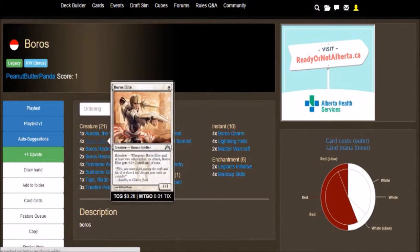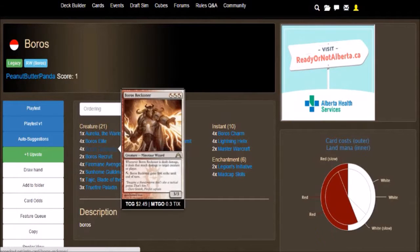And we got 4 Boros Elite, which is a 1/1 for white with Battalion. The effect of Battalion is: whenever Boros Elite and at least 2 other creatures attack, Boros Elite gets +2/+2. So remember, Battalion is when other creatures attack, they get buffed up — just like back in my Orzhov deck tech, it was extort whenever they come in.